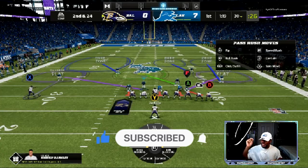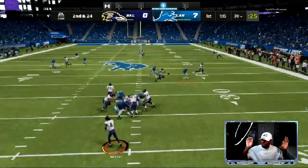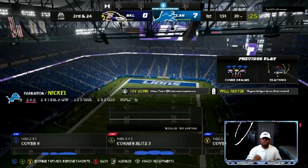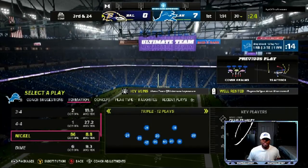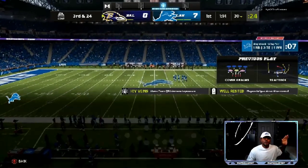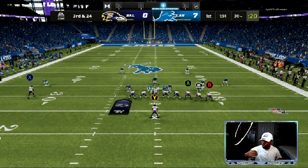Instead of manning up the slot corner, I'm manning up the X receiver. I'm usering the purple zone, so I have to run out there to cover my zone because that is my responsibility. When you make adjustments on defense, you have to make sure you take advantage of where the holes are. Every time you make adjustments there's a hole somewhere, so you have to watch that hole. You can't run off trying to stop the three and four yard gains — you've got to make sure you cover the 15 and 20 yard holes on the field.